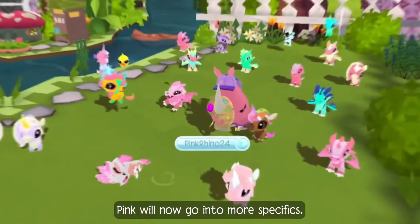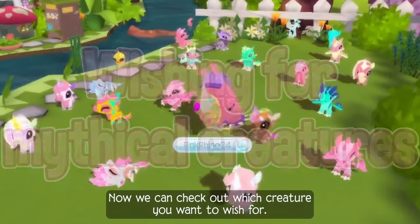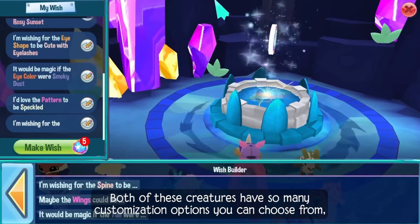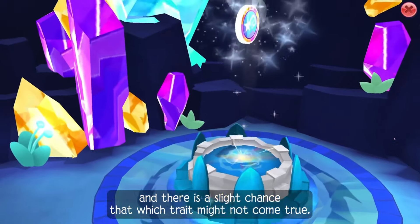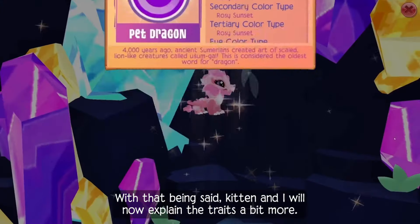Pink Rhino will now go into more specifics. Hey everyone, it's Pink Rhino. Now we can check out which creature you want to wish for. First, select either Unicorn or Dragon. Both of these creatures have so many customization options you can choose from, but with every trait you select, it uses an extra wishing coin, and there is a slight chance that wish trait might not come true. Kitten and I will now explain the traits a bit more.